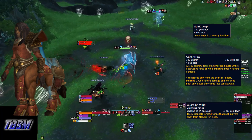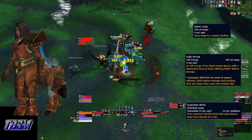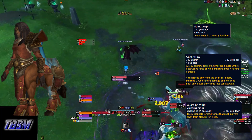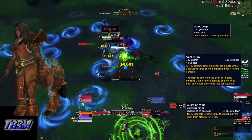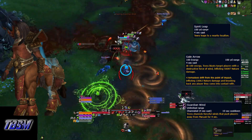Tira will cast Spirit Leap, where she leaps to a nearby location — she does this in combination with Maruk's Frightful Roar. Her second big ability is called Gale Arrow: she targets random players and fires an arrow that does damage and causes tornadoes to burst out in four directions from each player hit. Dodge the tornadoes. Her third ability is called Guardian Wind, and she does this in combination with Maruk's Earth Splitter ability.